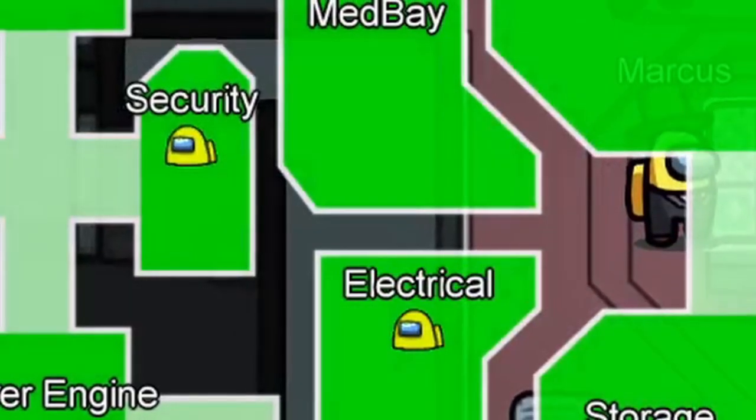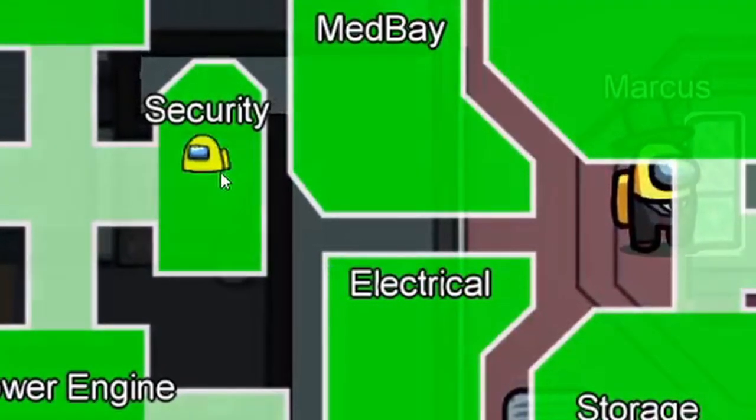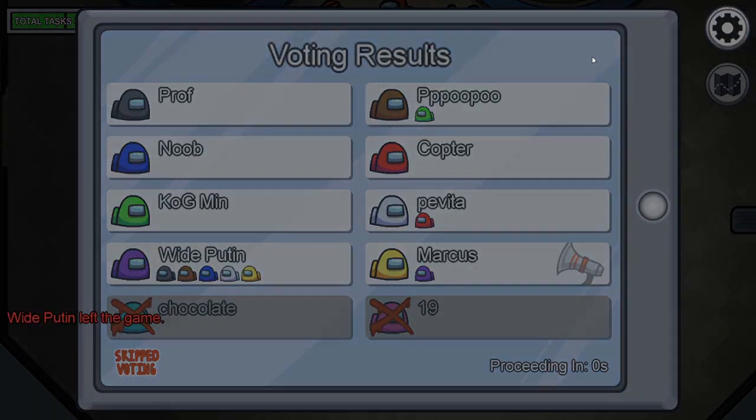In the clip you are watching right now, you can see someone vent from security to electrical, kill the person there, then vent back to security. I then press the emergency button and ask who was in security just now. The impostor unwittingly confesses to the murder, and we win the game.